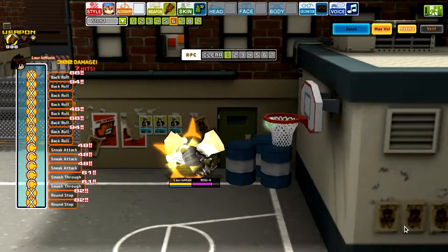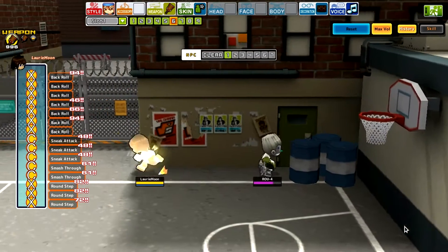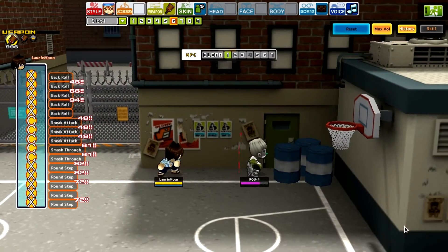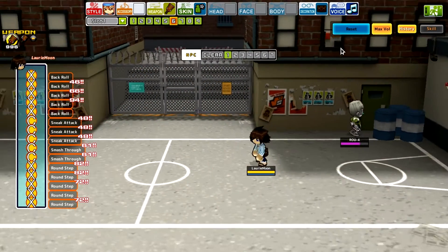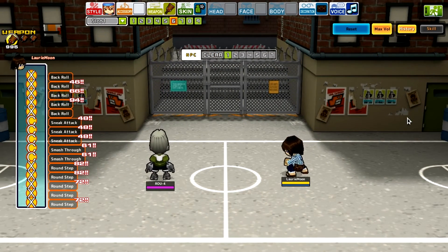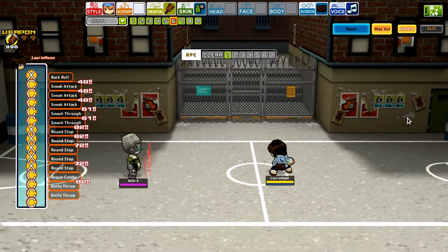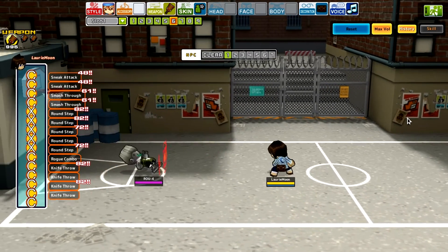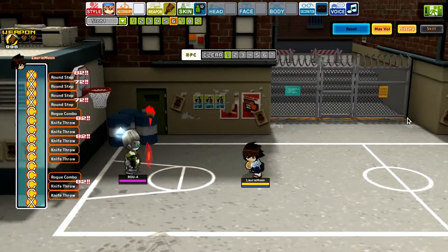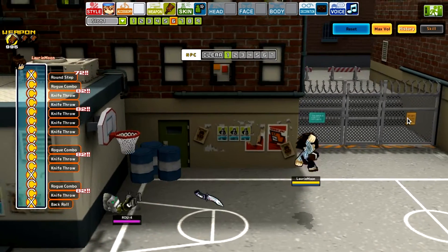Step strong attack — that's pretty cool, a big kick. Run strong attack — a knife throw, not too much range on that. This is cool with all the knives for the default attacks. Hold weak is a ranged attack: throwing a knife. Not too much range but it's good that you don't need an accessory to have a holdable ranged attack. It's a good hybrid of range and melee attacks.